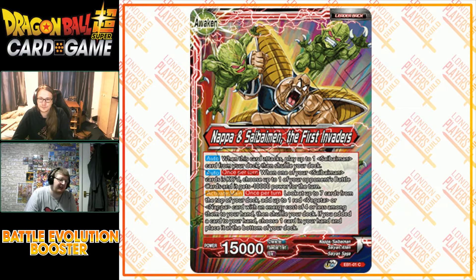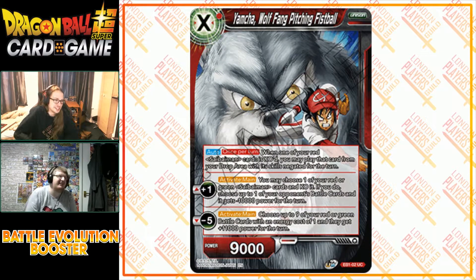Let's move on to our Unison — and it is absolutely amazing. Instant four-of in foil. Your wish has been granted. It is a baseball-themed card: Yamcha, Wolf Fang Pitching Fistball. It's a red Unison with specified cost of one red and 9,000 power. Once per turn, when one of your red Saibimen cards is KO'd, you may play that Saibimen from your drop area with its skills negated for the turn. This is amazing.